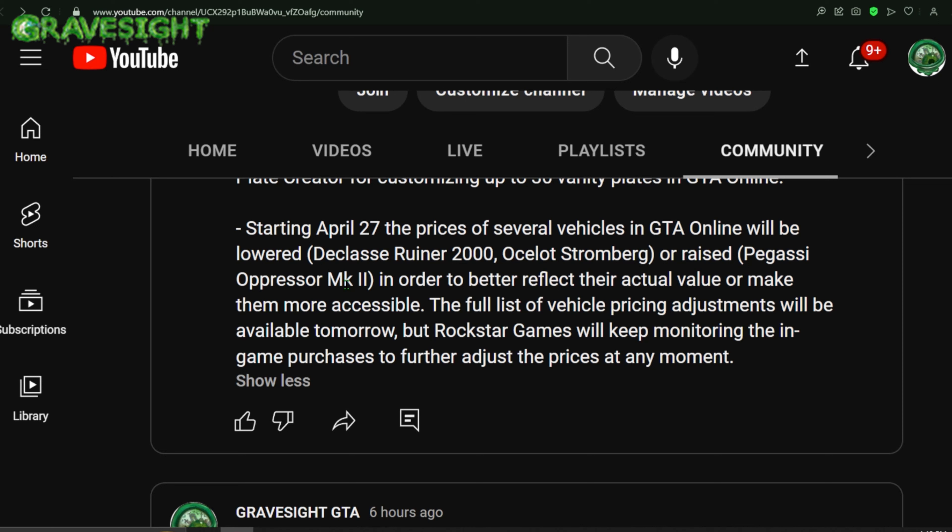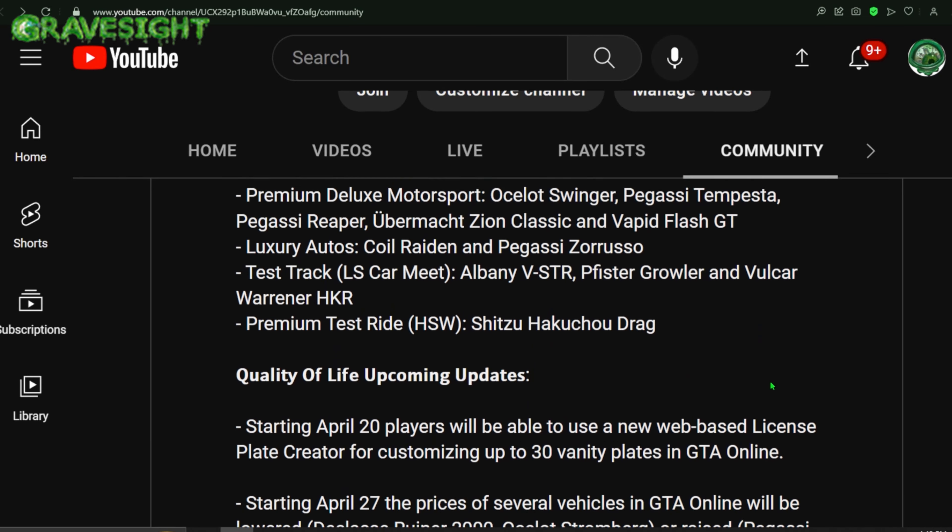We also have a list of vehicles that are going to be lowered and raised in price. Starting April 27th, the prices of several vehicles will be lowered, including the Ruiner 2000, the Ocelot Stromberg, and the Oppressor Mk2 — in order to better balance the game and make these things more affordable for players.